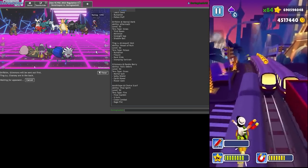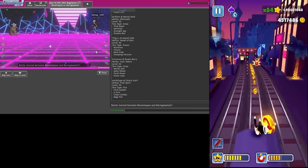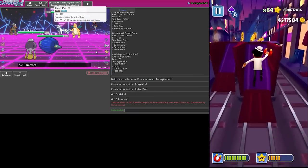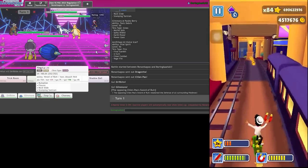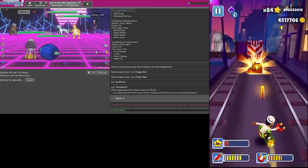Also I can Copycat Fissures under Trick Room which is really funny. I hope I get the chance to do that. They go Chien-Pao - it's my worst nightmare. I think I really wish I went with the other lead now. I still have to try to Trick Room and Mortal Spin.